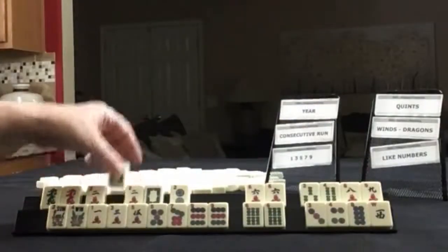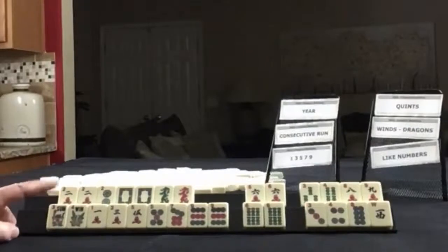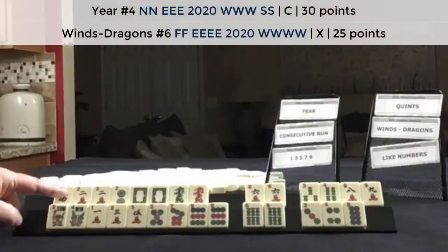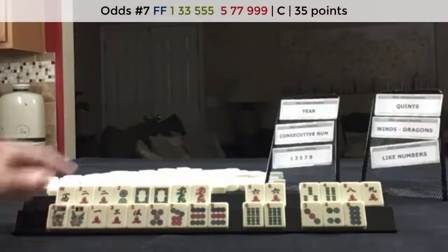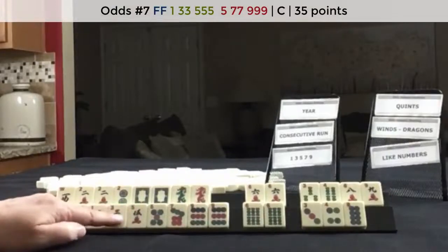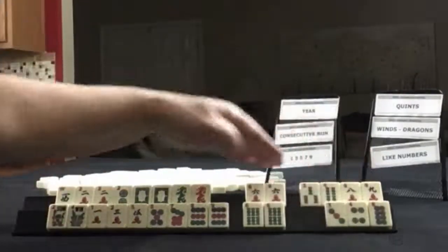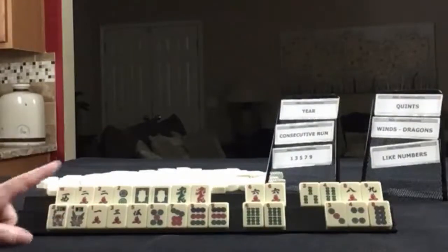So here we have year tiles and dragons — those can all be used in the year category, so we have options. We're going to need flowers up here though. Maybe we could keep the west. There's one hand that uses winds and dragons in the year category, so I would hold it. Then here we have 1, 3, 5 concealed — we even have a pair and the flowers. So we need more 5 cracks, and we need to pair up the 3 and the 7, but there's no gaps there. A pretty good representation of dragons in twos. I think that would be good — we have 7 discards and 2 sets of joker bait.